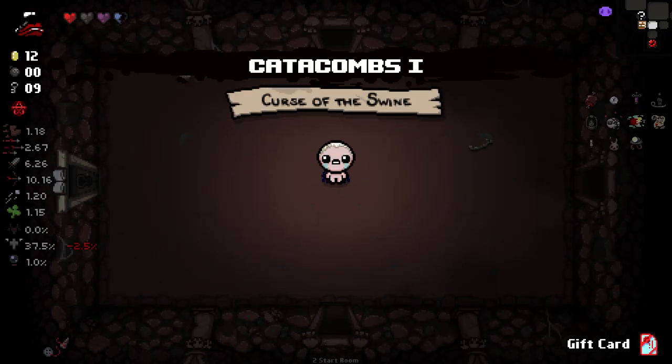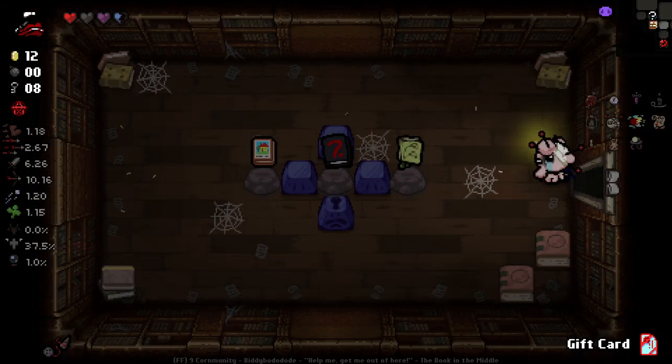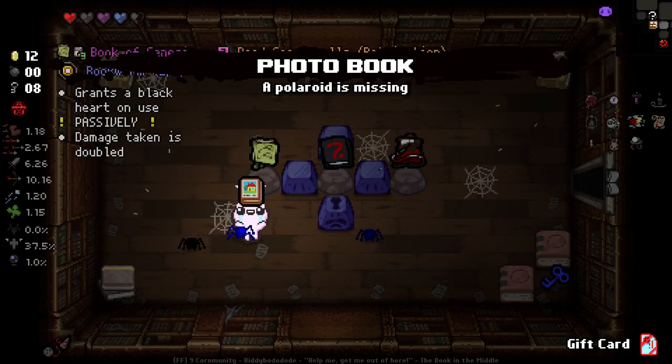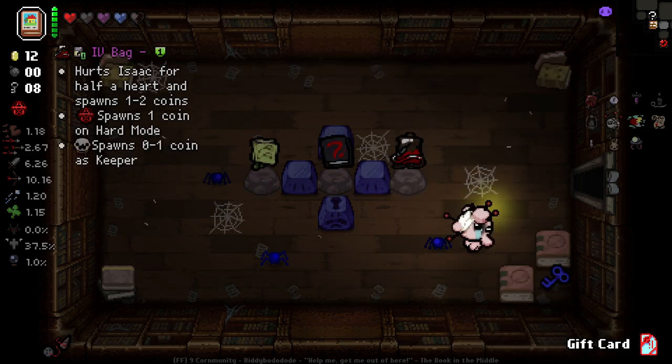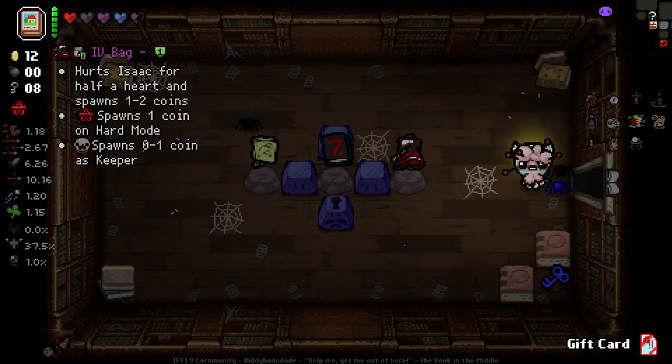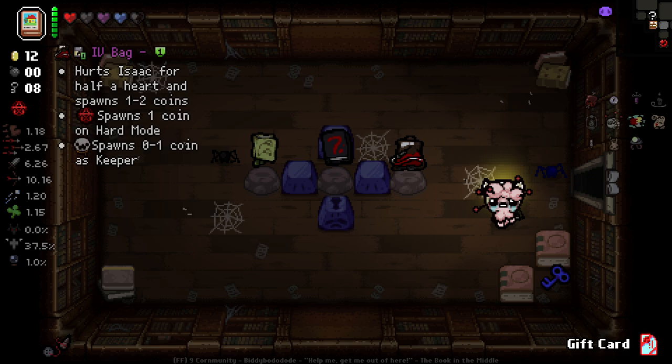Away we go to the next floor. Not super happy with how that went, but it's fine. Oh, library - hello. So this is kind of an interesting one. For one, we do need a bomb for that. Actually, this is really good for us. I think we use this - Dad's Lost Coin for now. Let me keep this book for now, and we try and get as many blackouts as we can on this floor.